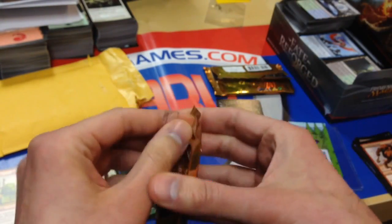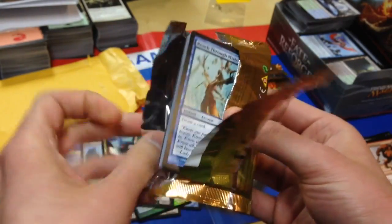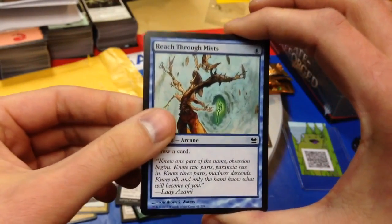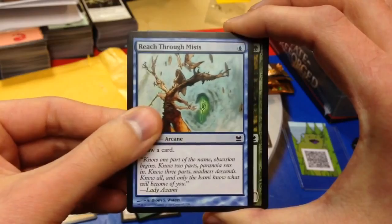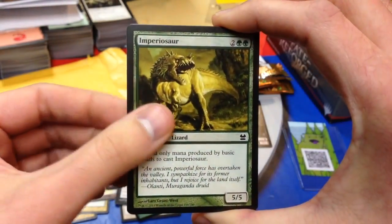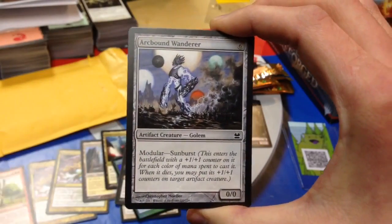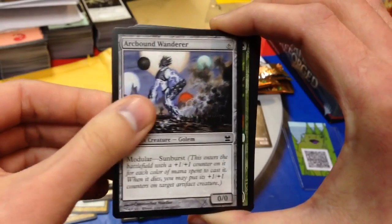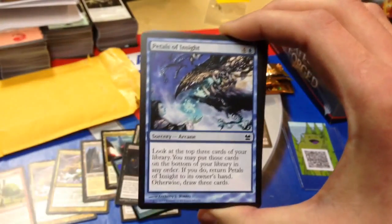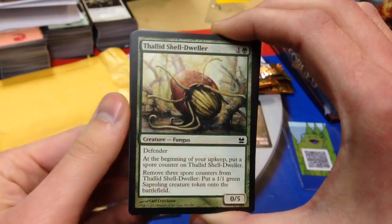Let's dive into Pack 2 here. Wow, my heart's pounding, I'm telling you. Pack number 2. I'm going to hold it this way again so we can't cheat. Reach Through the Mists — I'll stack them over here. Imperiosaur, Amrou Seekers, Arcbound Wanderer, Thallid. Actually, we did a Grab Bag Draft and the Thallids worked, man — even though it was completely random from sets all over Magic, Thallid was actually one of the decks.